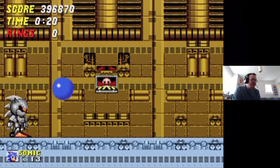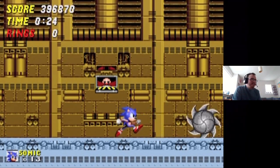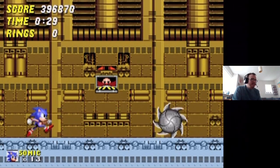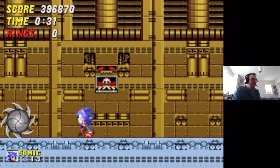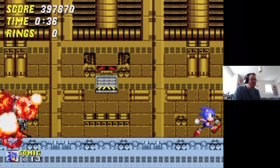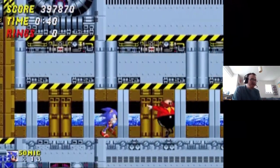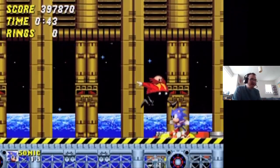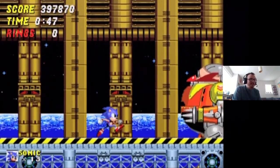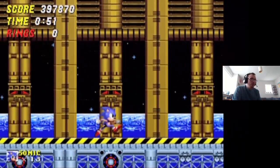Oh, I'm surprised I didn't die there — I thought I was going to. Oh crap, that was close — nearly died there. There we go, not too bad. Now this is where it gets really tough. Just have to be careful not to hit the spikes where Robotnik outruns you — how he manages to do that I have no idea. So the Death Egg Robot — this is his first appearance. And you can clearly hear that's got a horrible, horrible sound.